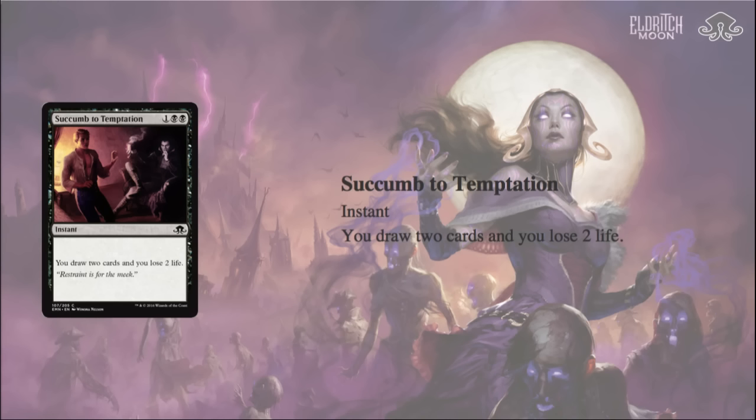Succumb to Temptation would be higher if there was a deck that was perfect for it. Mono-Black Control likes its card draw at 2 because it has a lot of really good 3-drops: Chittering Rats, Phyrexian Rager, Liliana's Spectre, Crypt Rats, and Wake Thrasher. So Succumb to Temptation is probably one of the more powerful cards from Eldritch Moon for pauper — it just doesn't have a home right now.